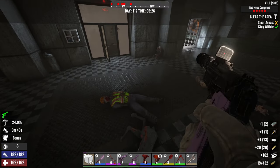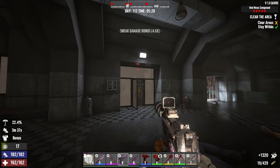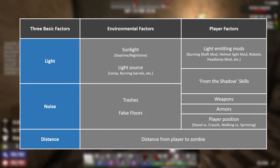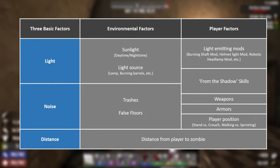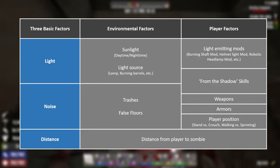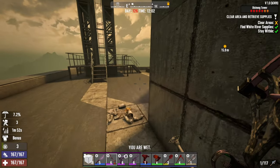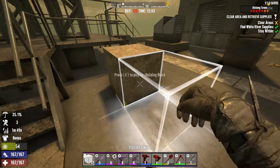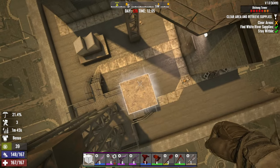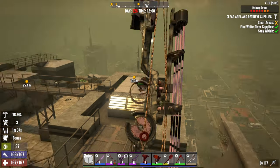So those are the 3 basic factors. If you enable Feral Sense on your server, zombies will be more sensitive to these factors. Here is a brief summary of how these 3 factors are linked, categorized by environmental factors and things that players can control. But don't take the table too seriously — it's just a brief guide since the basics aren't exact science and they can overlap. For example, daytime is bad for the light factor, but can you play stealth during the day? The answer is yes. The 3 basic factors work together to make stealth effective. If you are lagging in one area, focus on the other two.